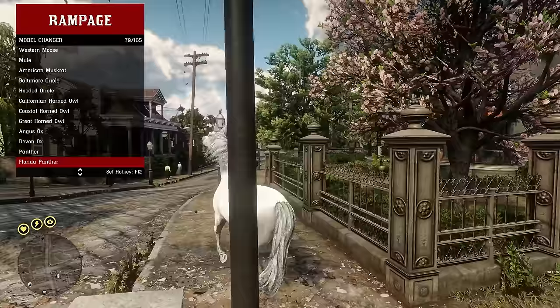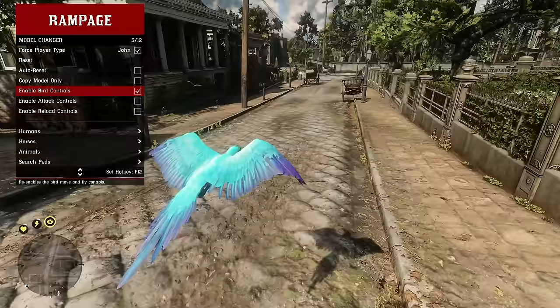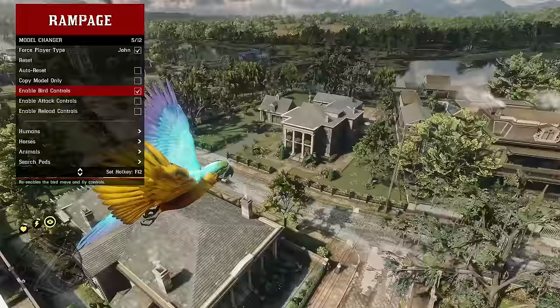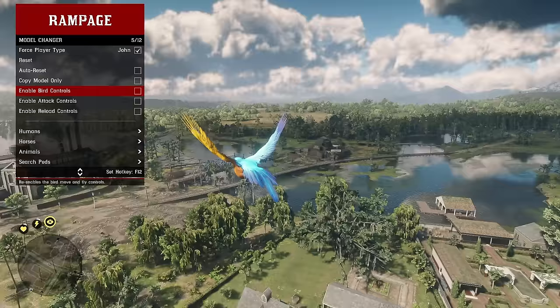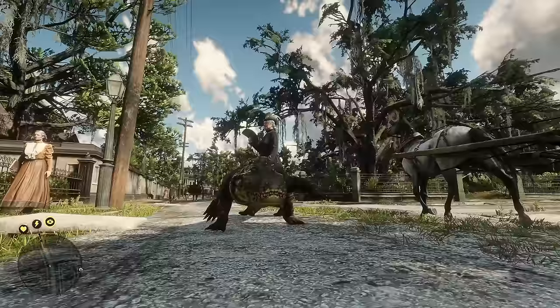A lot of people have been asking about this: you can be any animal you want. Enable the bird controls and you can fly as a bird — it's actually really nice for sightseeing. You can even be a snake and slither across the ground, or a big crocodile. Any animal you want to play as, you can.